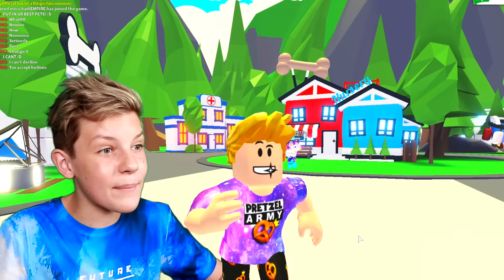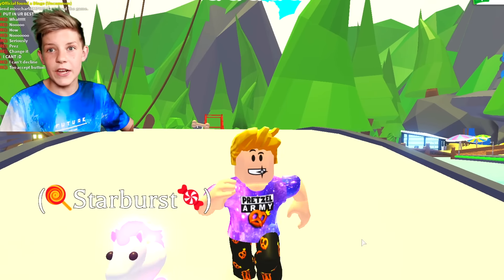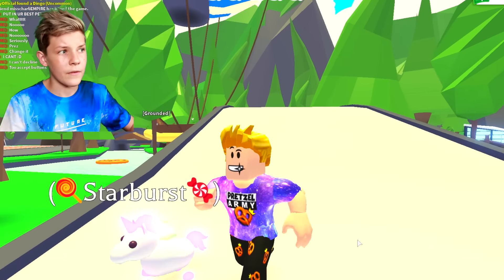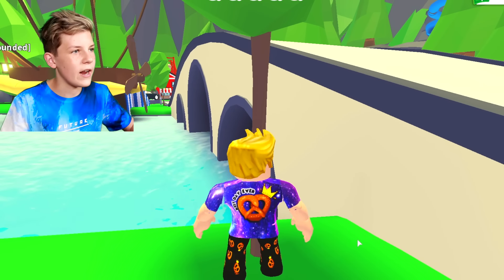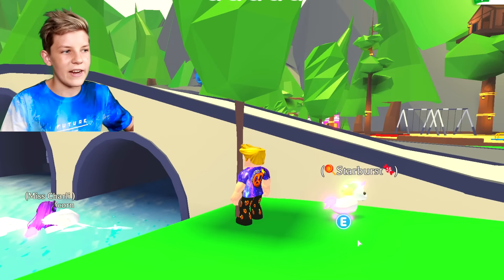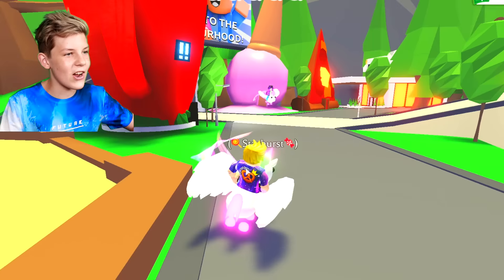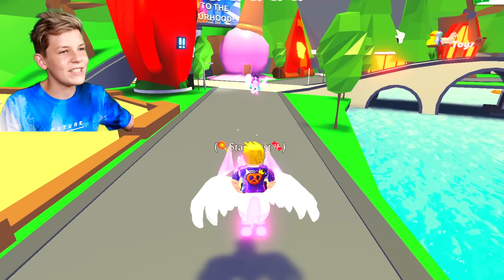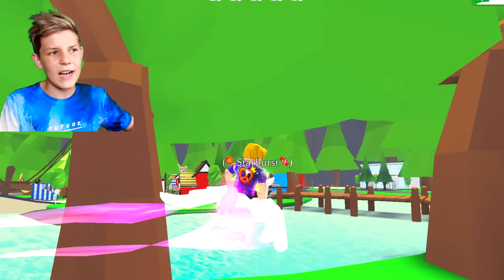She actually accepted! There were two accept buttons and now we just need to run away. She's chasing me — I think she might be a little bit mad. I'm a tree, I'm a subtle tree, just a tree. She knows I'm a tree — she's legitimately on Starburst's tail. Let's fly so she can't catch up. She's still chasing us which means we can't stop.